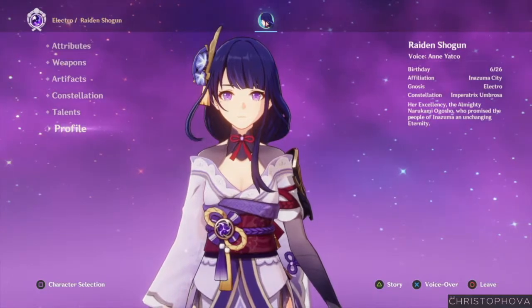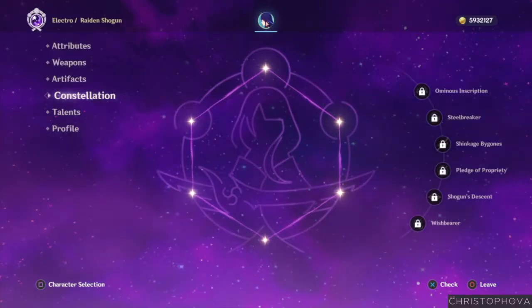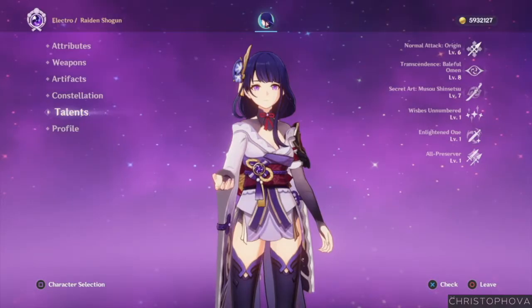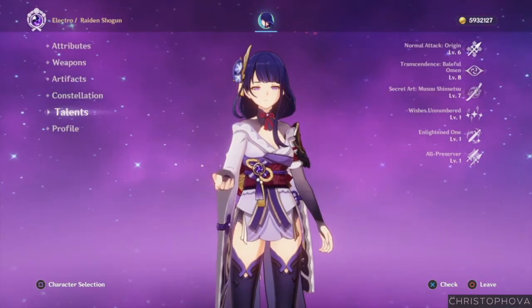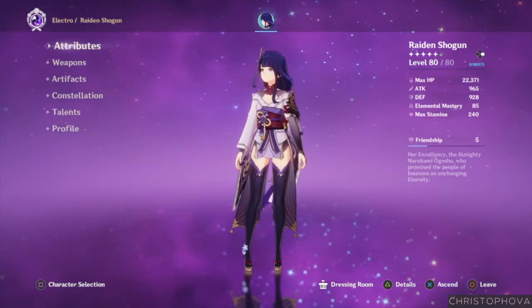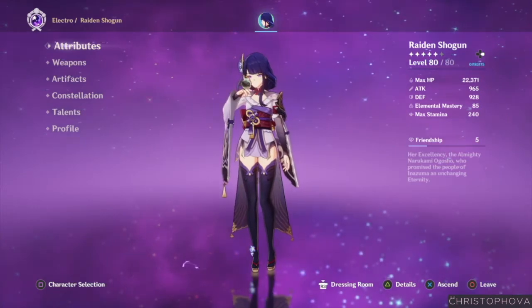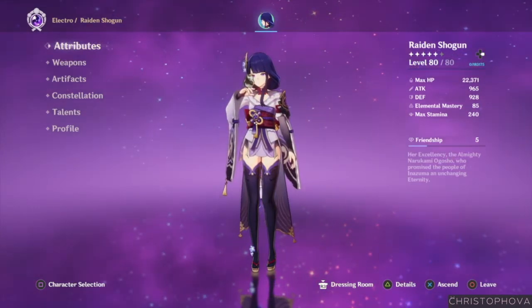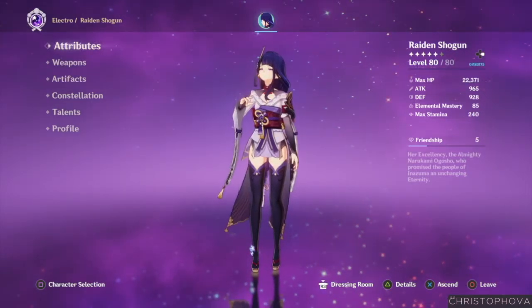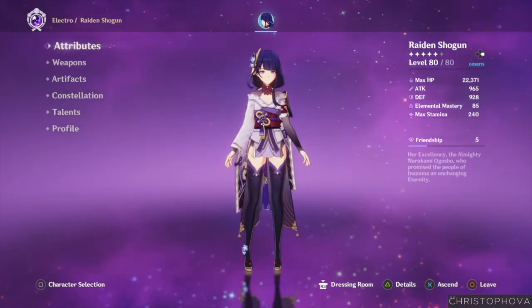So now it's time to check out the build I'm using for the Shogun. I didn't roll for any of her constellations, even though they do look really good, because I know my luck and there's no way my next five-star will come quickly. Her talent levels are currently 6, 8, and 7, and she's definitely a candidate for at least one of the crowns I'm hoarding. She's currently level 80 with five ascension levels unlocked, and I do plan to unlock her sixth ascension, but the Thunder Manifestation is giving me trouble. For friendship level, I am bringing Raiden along in my team as much as possible, and she's chilling in the teapot, so we've just hit level 5 friendship.